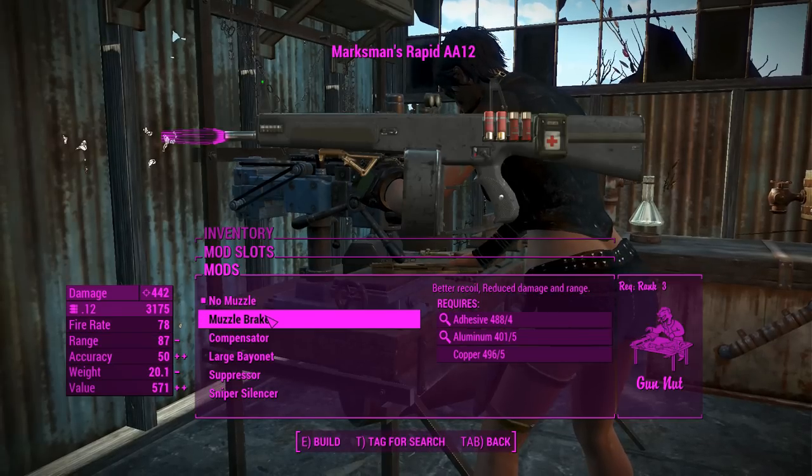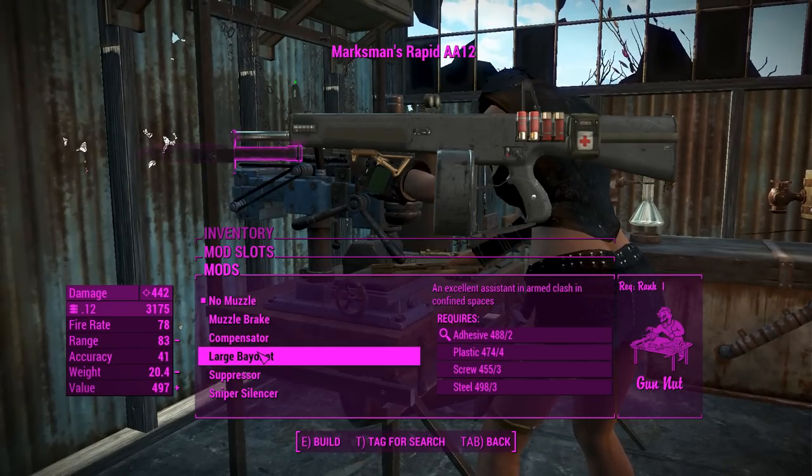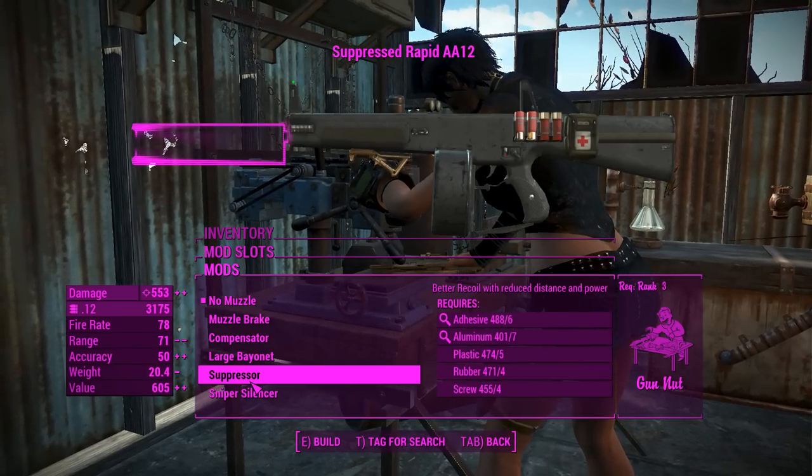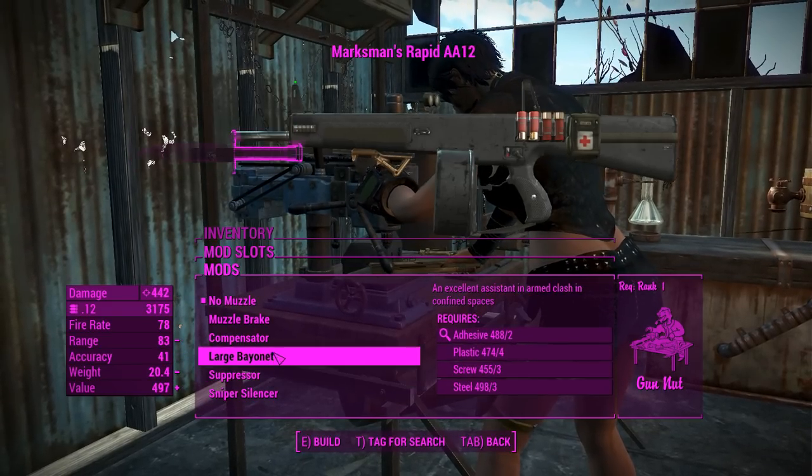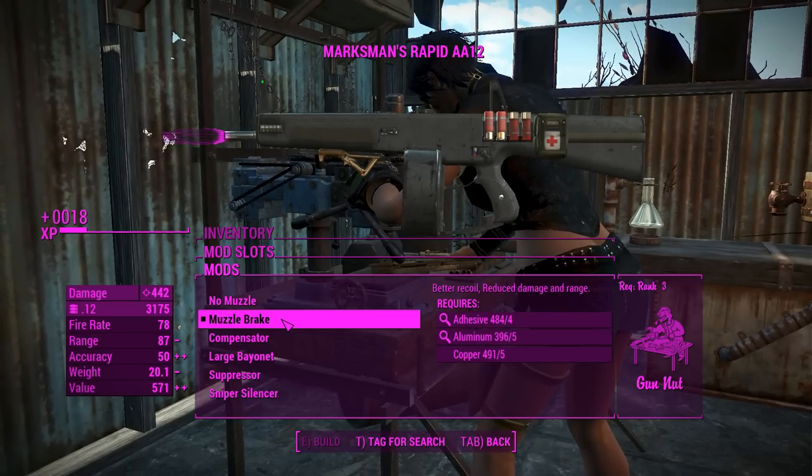For the muzzles, you can have a muzzle breaker, a compensator, a bayonet if you feel like it, and a suppressor. Since suppressors don't usually mix well on shotguns, I'm going to leave this one on the muzzle breaker — I think that'll be fine.